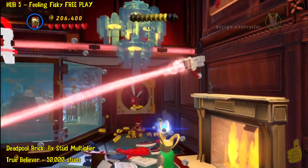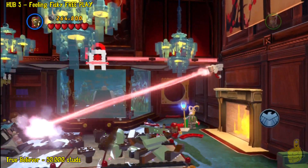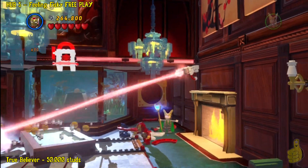And once we get inside, check that out! It's the Deadpool Brig for the 6x stud multiplier. So now we can add that to our overall multiplier once we go to the Helicarrier and purchase it.